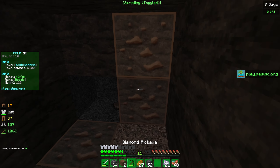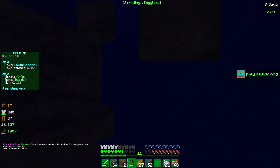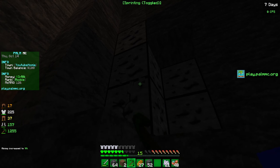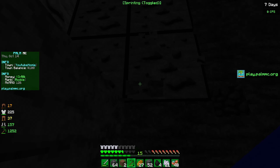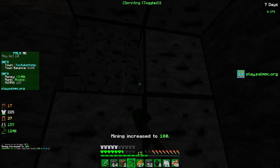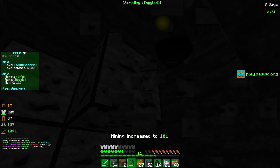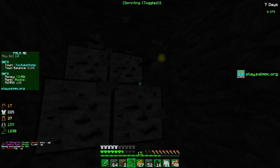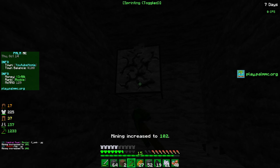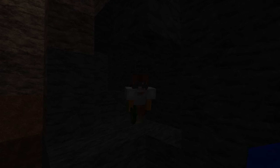Actually, before we end the video we found a lot of stuff in this ravine and we are nearly at Mining level 100, which is pretty insane. I'm going to mine some coal and see if we can get to Mining 100. There we go — Mining 100! That is insane, we've been mining quite a bit. We'll get some more coal so we can make some more stone.